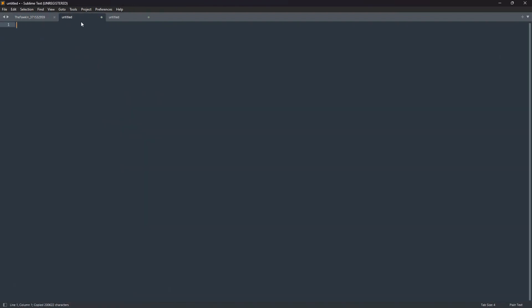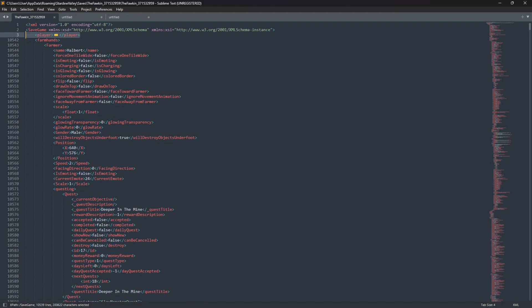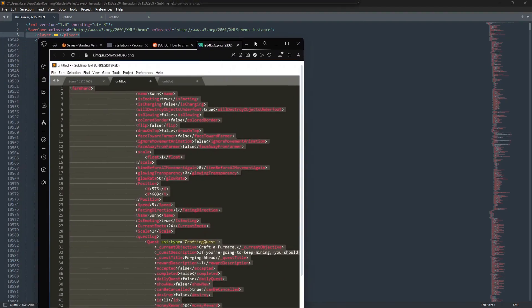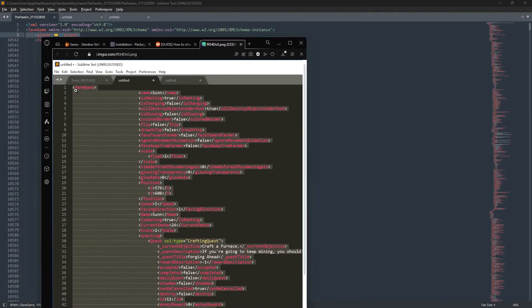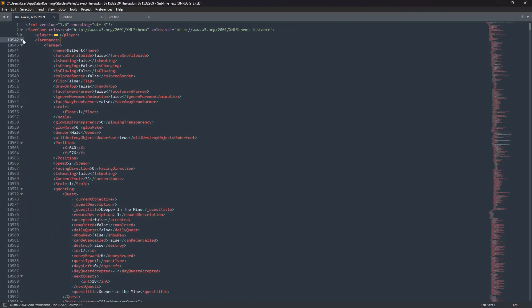Paste that into your first tab. Now for the second part - and this is actually what's different now. For your farmhands, this is what it used to look like: a player would just be a farmhand as an individual. Now what you have is if you condense farmhands it's going to condense all the farmers, because now each person is an individual farmer. You need to condense until you find the desired host or your character.